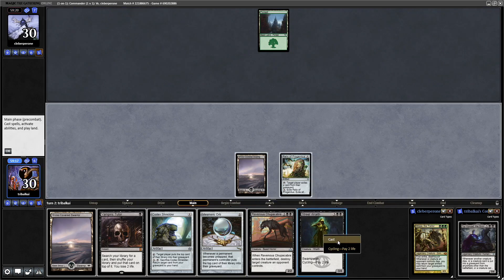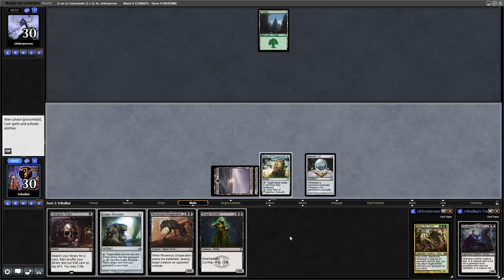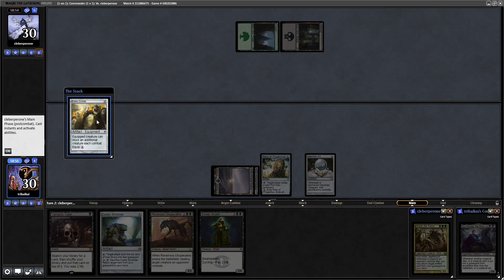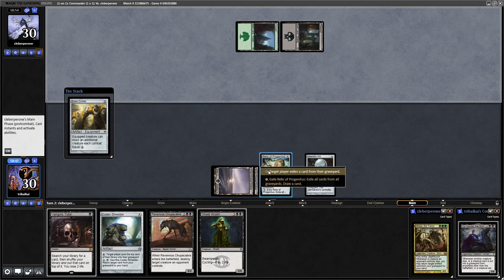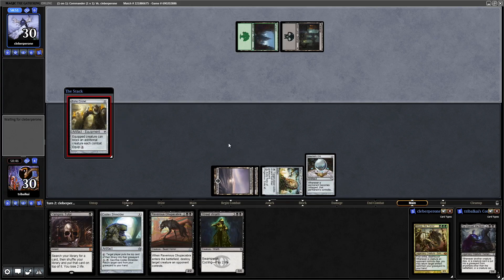Street Wraith - let's cycle. We can still Vampiric Tutor after we mill with Mesmeric Orb, so let's go for the Mesmeric Orb now. And Echo Circlet - the equipped creature can block an additional creature each combat. We don't really care about that. Let's have them exile a card from their graveyard just to tap it down for Mesmeric Orb.